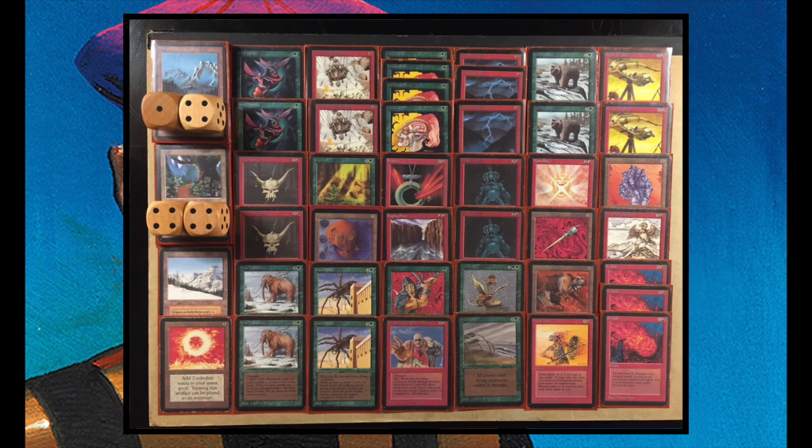One last creature I want to point out just because it's beautiful: Rock of Kouriches. One red and three to cast, a 3/3 flyer. If you don't know the card, look up the art online — it's absolutely stunning. So this is Eric's deck. Eric, thank you for bringing this to the table here on Timmy Talks. I'm really looking forward to this match. Let's go to game one.